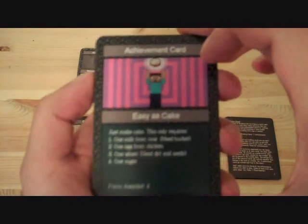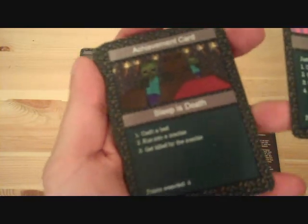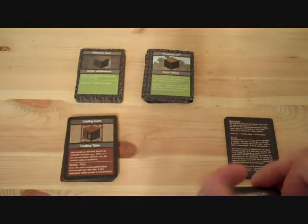So for example, this one you need to make cake, which requires milk, egg, wheat, sugar, whatever. And this one you need to craft a bed, run into a zombie, and get killed by the zombie. So there's a lot of different types of goals that you can accomplish.